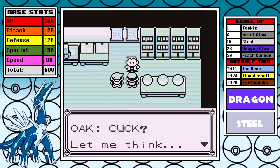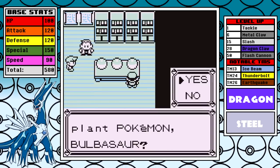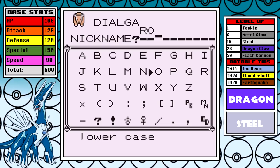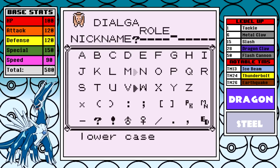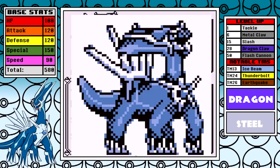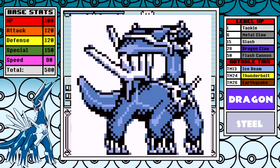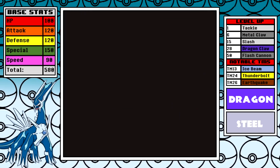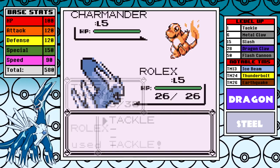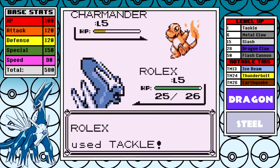Right from the start I can't give Dialga perfect DVs in this kind of ROM, so I just do my best. Today's nickname is going to be Rolex — I hope you appreciate the mental strain it takes to come up with such a high-caliber name. Dialga's Gen 1 sprite work is fantastic, but there's a huge red flag: just like with the Garchomp run, we only have Tackle.